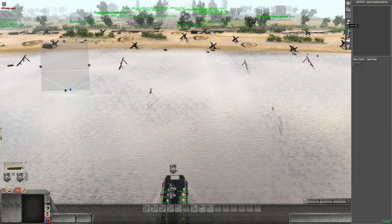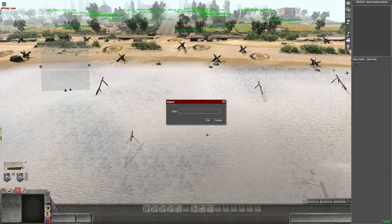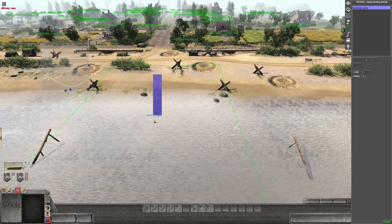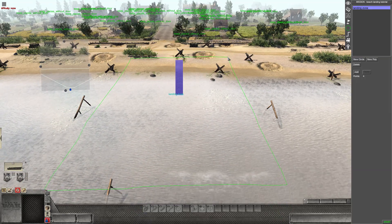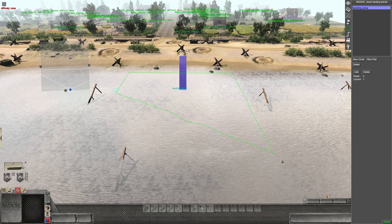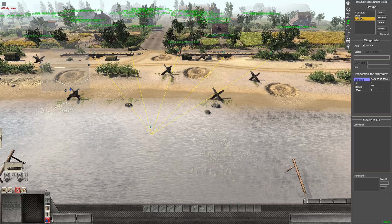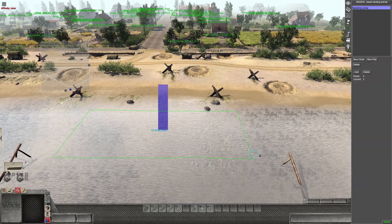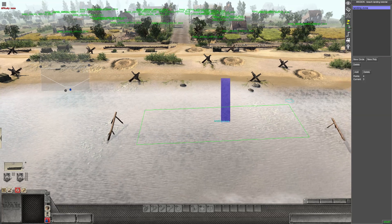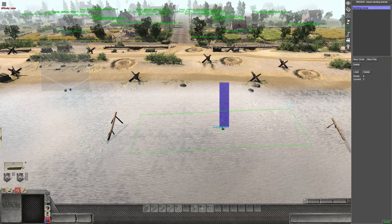Next we look at zones. Click the zone button and add a new poly zone — call it "landing zone". This is important because it defines where the soldiers actually leave the boat to help with scripting. Just click the corners to draw it and make it cover the area where the boat is going to beach. When the boat enters this zone that's when it will emit the soldiers out of the boat.